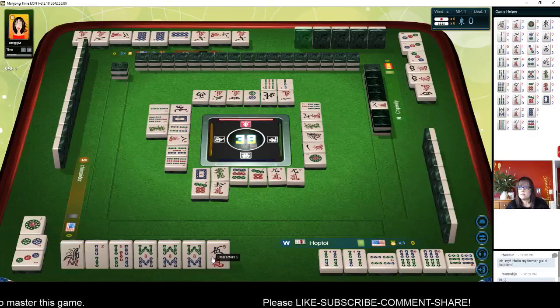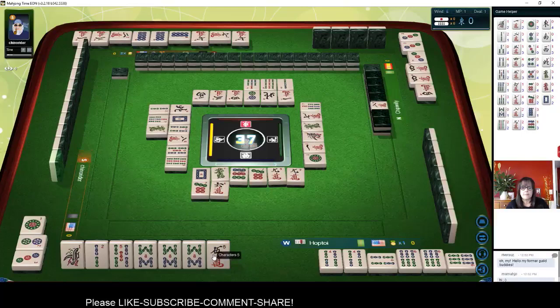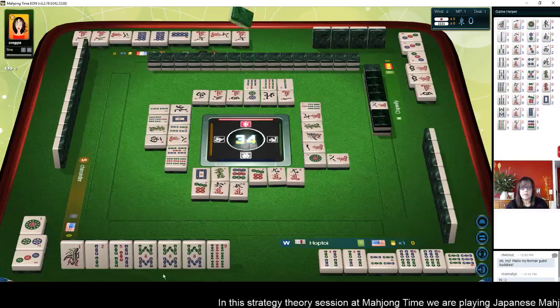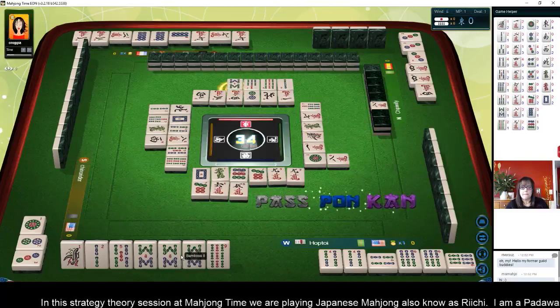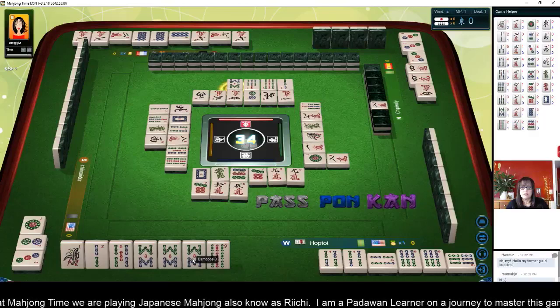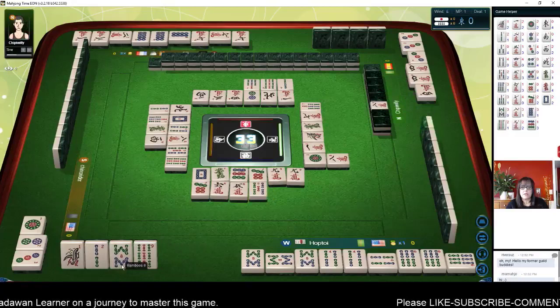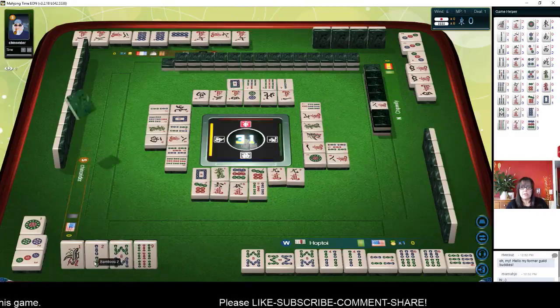West wind. Nine BAM. Five characters — we got all one suit now. Eight characters. If we can get a seven... eight bamboos. Let's pong and discard five BAM. Five bamboos. We could con later if we want to. We still need a pair in here. White dragon.